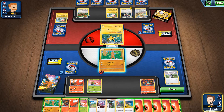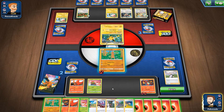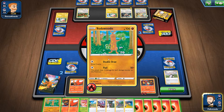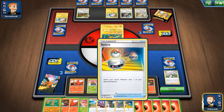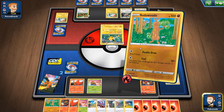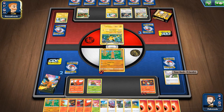Sudowoodo — what do we do? Yanma doesn't really help here. We're just going to draw two. We have to make sure we don't draw out — we have 11 cards. We're going to lose if we don't start doing damage. We need a Charizard but we can't discard our cards either. We might as well draw them — we're going to draw two and hope for the best.